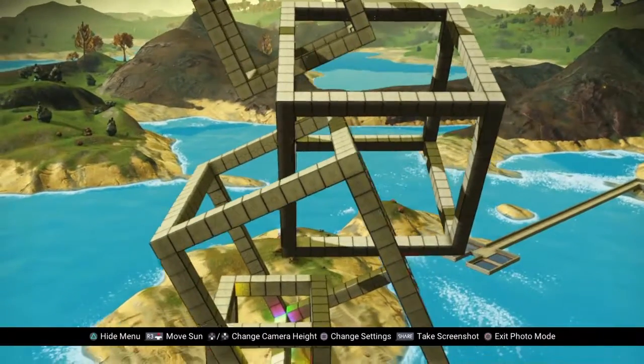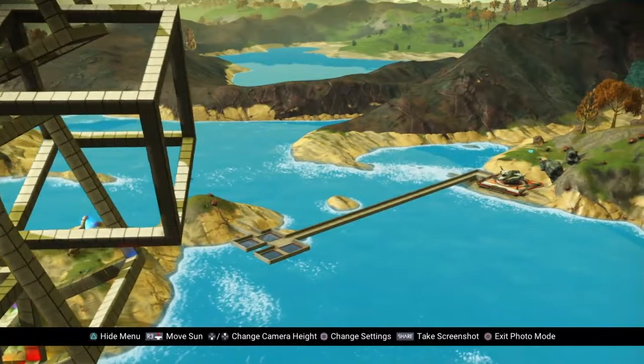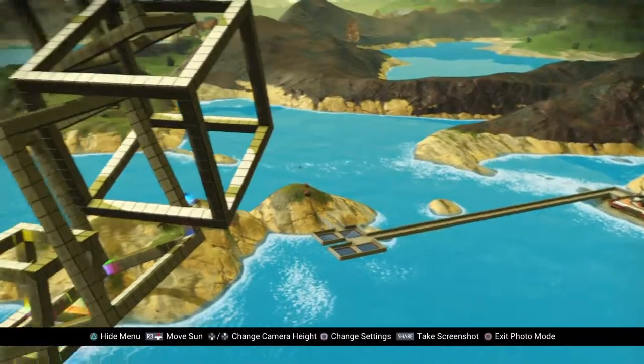That's Escher Square Knots. I just added this little walkway since I didn't have a landing pad — a little observation deck.